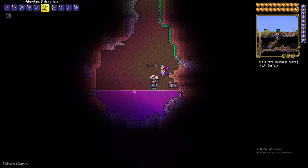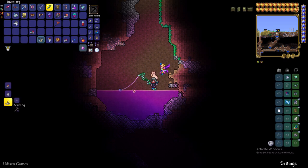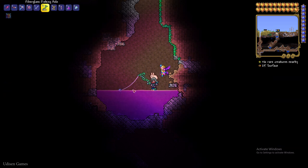Wait until you see action, then press the left mouse button the moment you see it. Try to catch your quest item quickly. Remember, the lake must have at least 150 blocks, because only in this situation do you have the maximum chance of catching something more useful than trash.